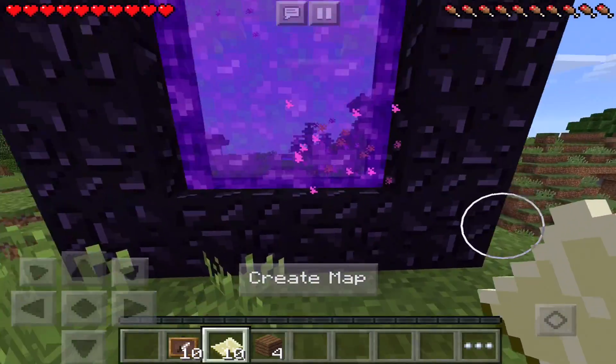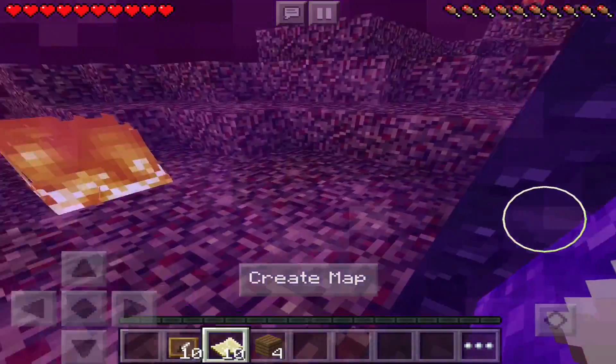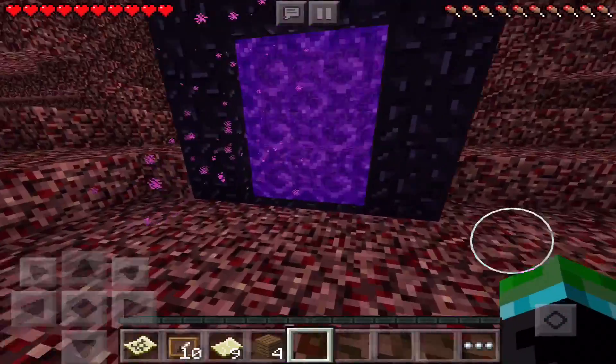So what you first want to do is go into the nether portal with your map and then create a map in the nether. But the thing is, you do not want to look at the map yet. So create it, don't look at the map, don't view it, don't do anything.